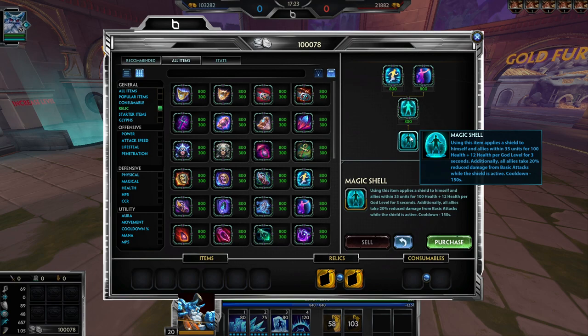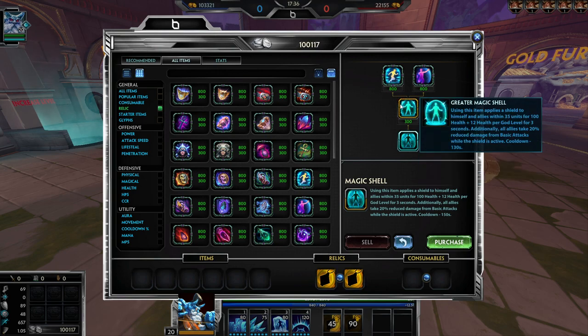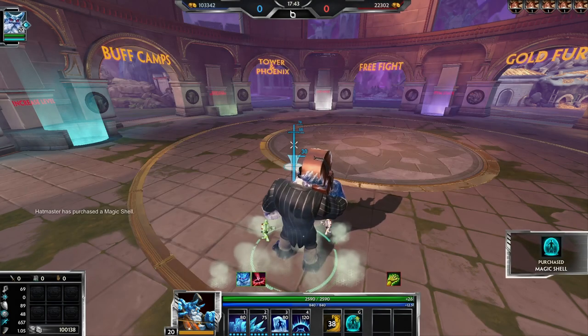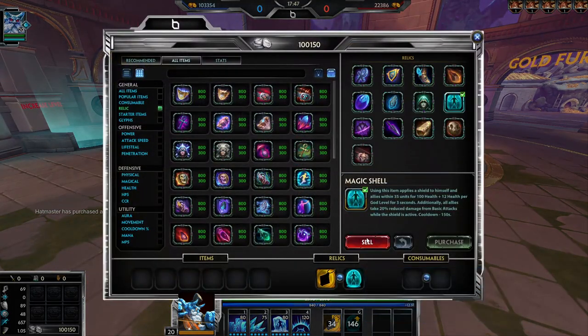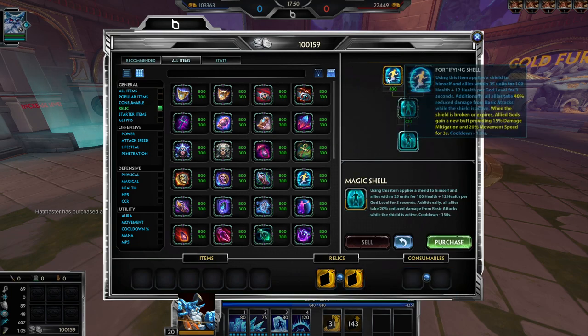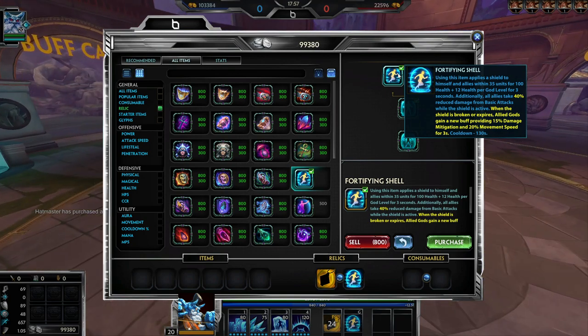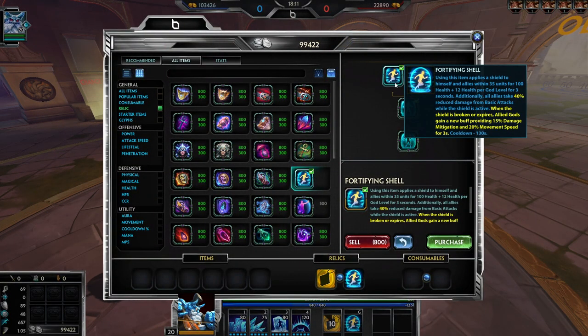Shell: regular Shell shields for 100 health plus 12 per god level. Additionally all allies take 20% reduced damage from basic attacks — that's already a huge buff at tier 1. Tier 2 is the same with a lower cooldown. Fortifying Shell at tier 3: all allies take 40% reduced damage from basic attacks while the shield is active. When the shield breaks or expires, allied gods gain a buff providing 50% damage mitigation and 20% movement speed.